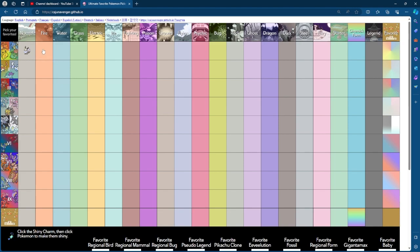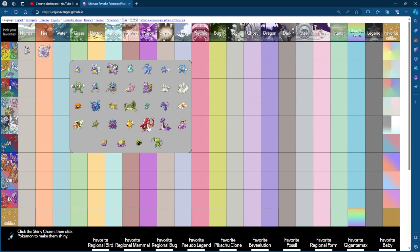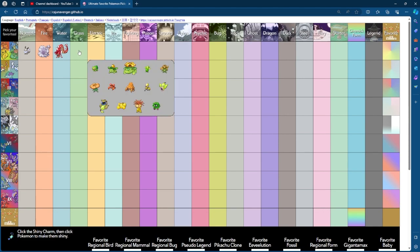Next up is Fire Generation 1, and I will choose... People like to choose Charizard, but you know me, I love Ninetales. Next up is Water, and I think you can't go wrong with a Gyarados. Gyarados was probably one of the first shinies most of you have encountered because of Gold and Silver and HeartGold SoulSilver with the Lake of Rage.